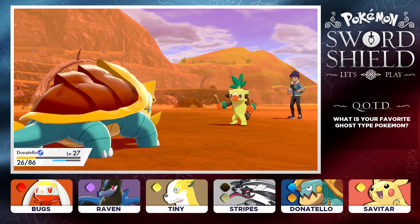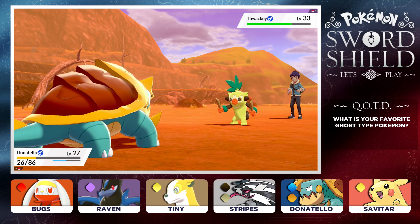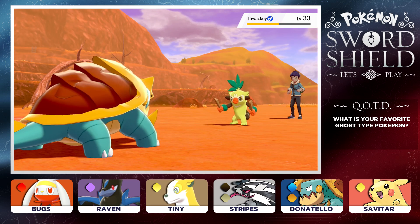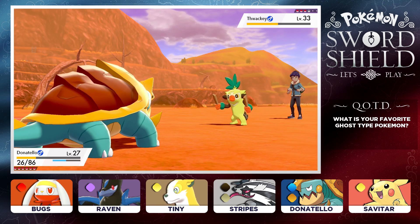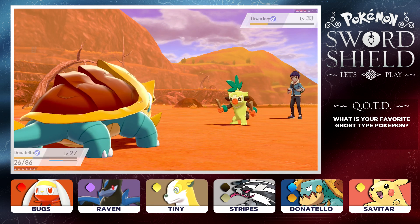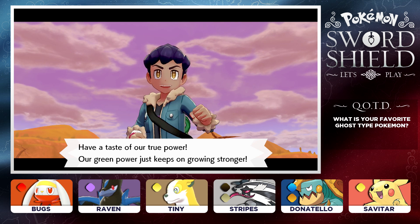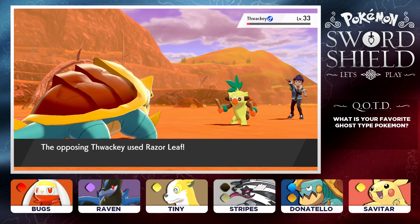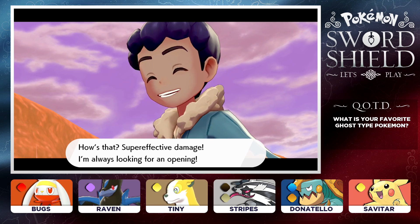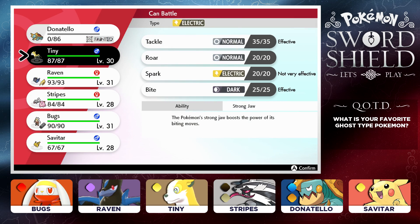I really like the fact that Cramorant, which you could tell was the Pelican Pokemon, actually did catch a fish. I'm guessing that must be its ability or something special about it — let me know in the comments if you guys know what's going on with that Pokemon. Hop is going to bring out a Thwacky. Let's see what we can do with Donatello — our Teenage Mutant Ninja Turtle. Let's go for the Headbutt. The Thwacky flinched again! If it keeps flinching, we are going to stay on the offensive. Donatello has almost taken it down.